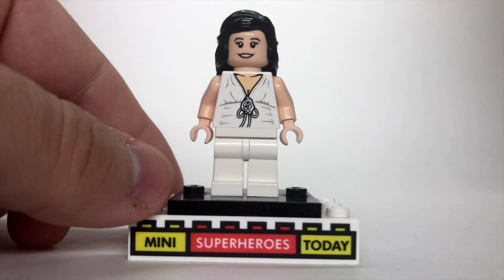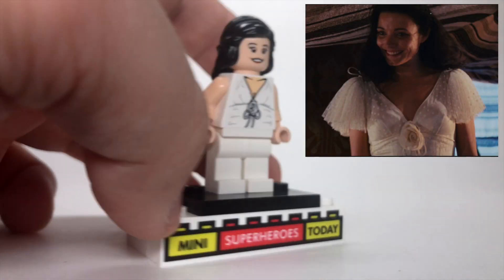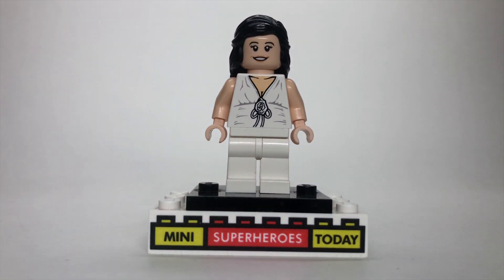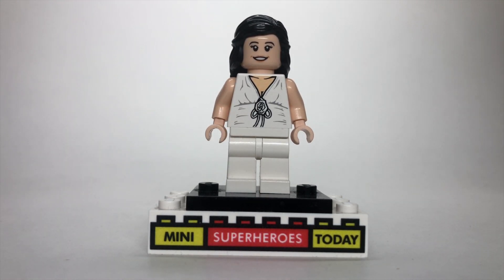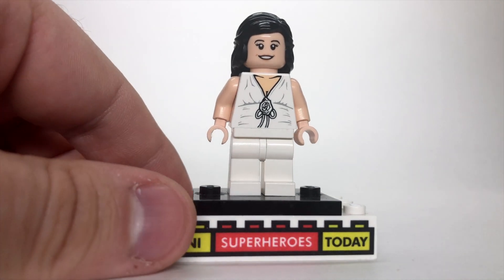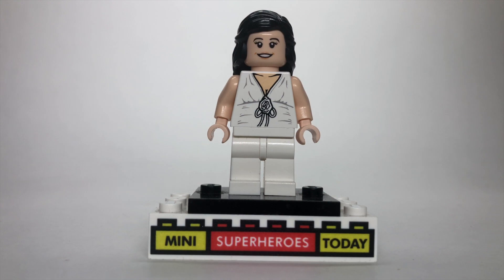Here we've got Marion in her dress, which I think looks really great and always has as a regular LEGO minifigure. Everything from this figure — legs, torso, and hair — are from the original Marion, with that head from Monica from the LEGO Friends set added in to keep consistency with every other version we've put up here so far.